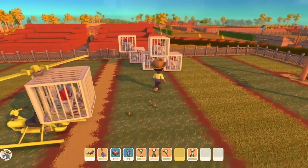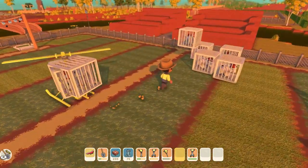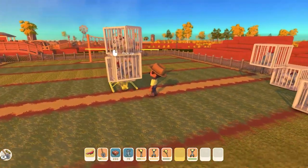You can only place one item on the back of the helicopter, like an egg, amber chunk, trapped animal, or another player. You might be able to fit a second one but it takes a bit of patience and time to get it.